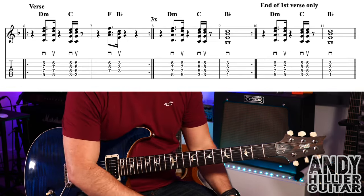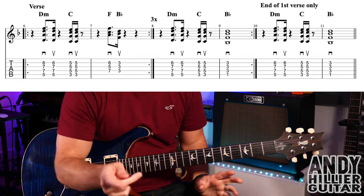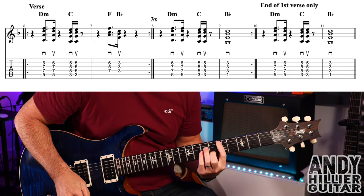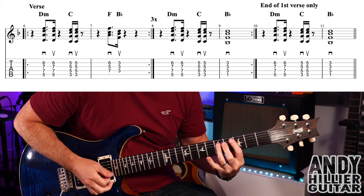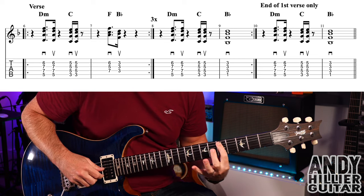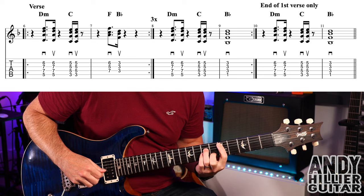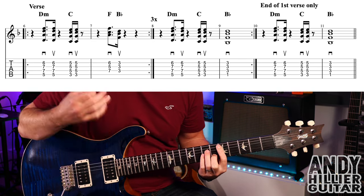Now, the first two bars of the verse you could play exactly the same as the intro, but I've just added an extra note onto these first two chords. So on my D minor chord, I've added my first finger onto A5, second finger B6, third finger D7, little finger on G7 — and down, up.